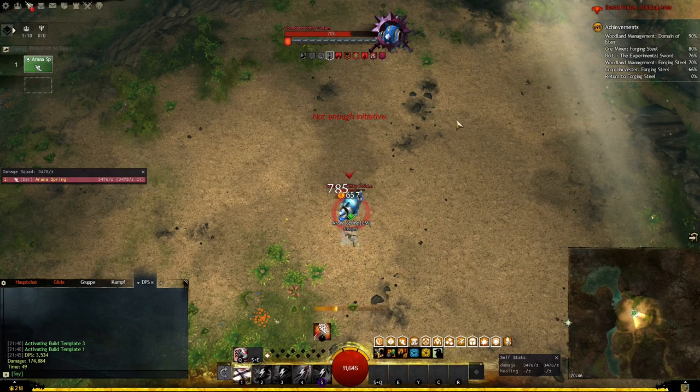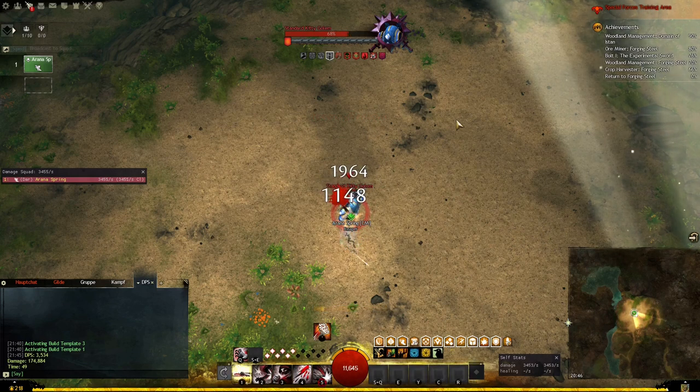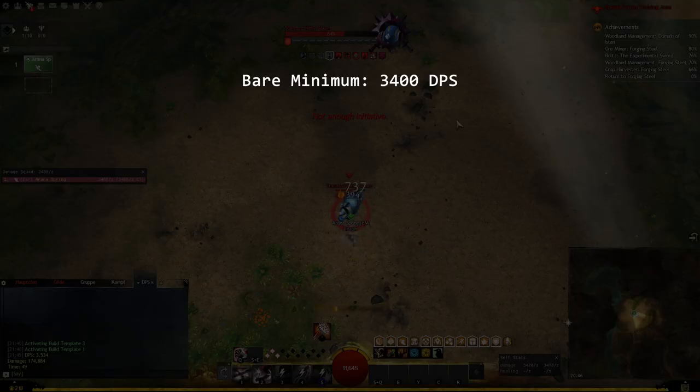Strip down the build to the bare minimum: the weapon choice without stats, and the elite spec choice — Daredevil, Staff. Hitting the golem over the head with this Daredevil build produces about 3,400 DPS. This serves as our baseline.